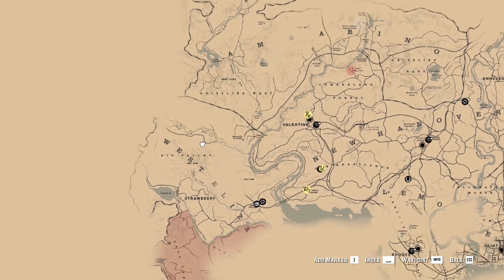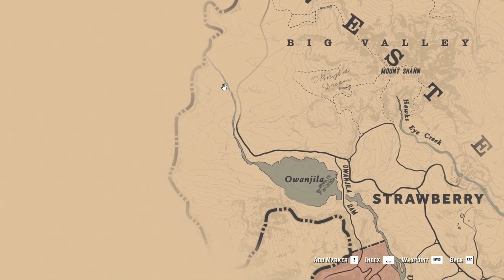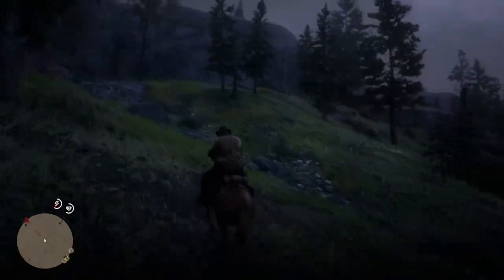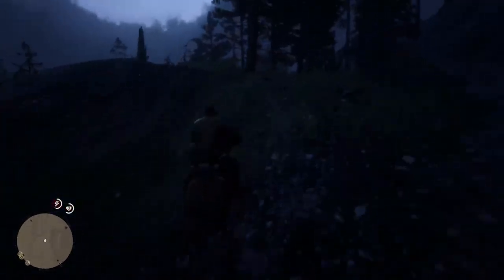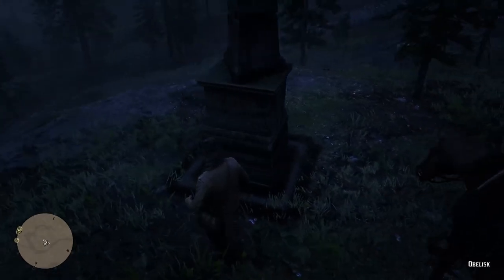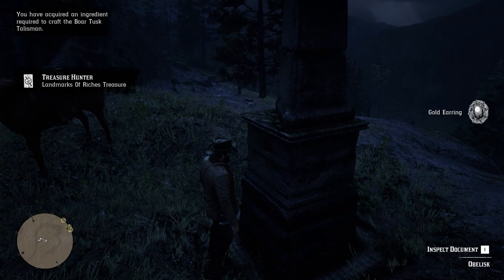So back to the topic — northwest from Strawberry and on the west from the Omwania lake, you will find a point of interest called the Obelisk that you can find atop a small cliff. Once you have inspected the point of interest, get close to the obelisk and search for its plaque that hides the first map with the gold rearing item.